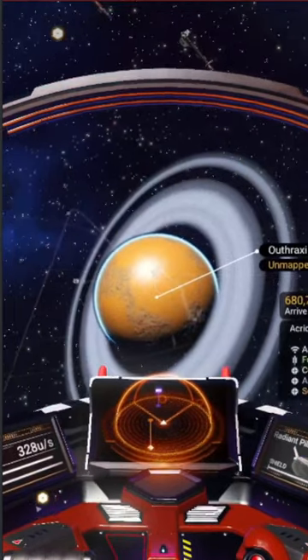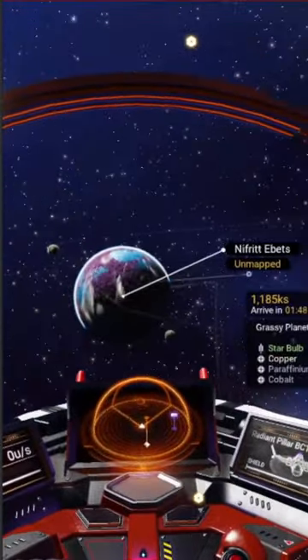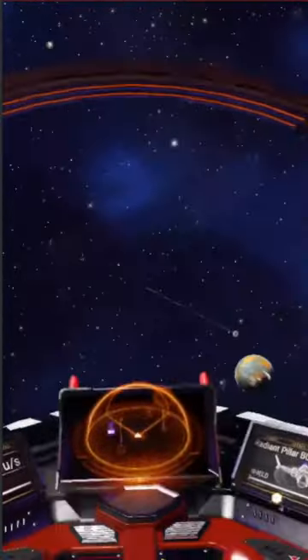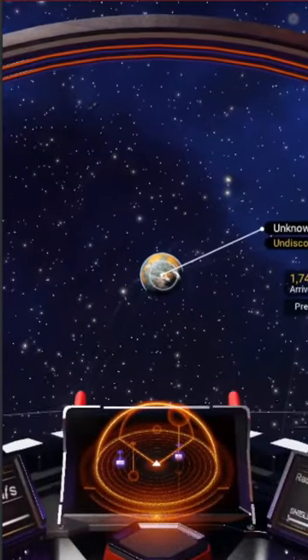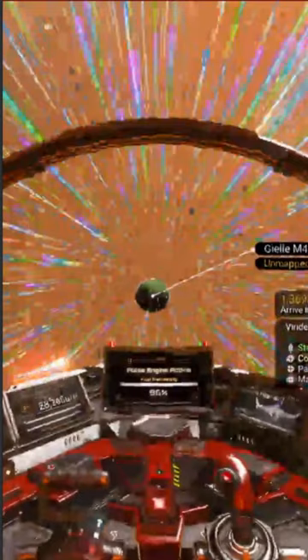Scan the planets until you find one that is green or has water. If you can't find one, go to another system. Fly to it and check it out.